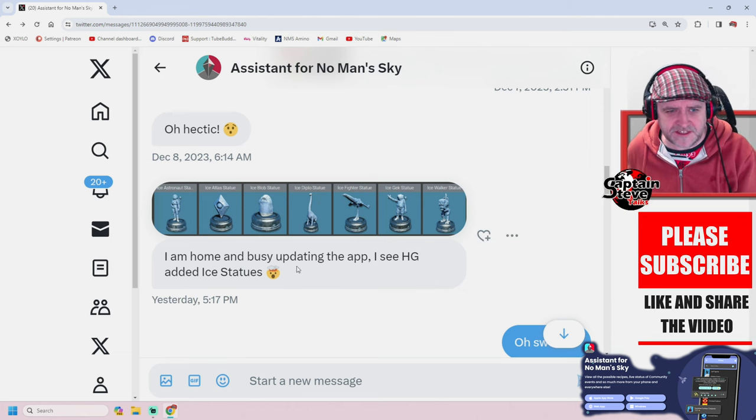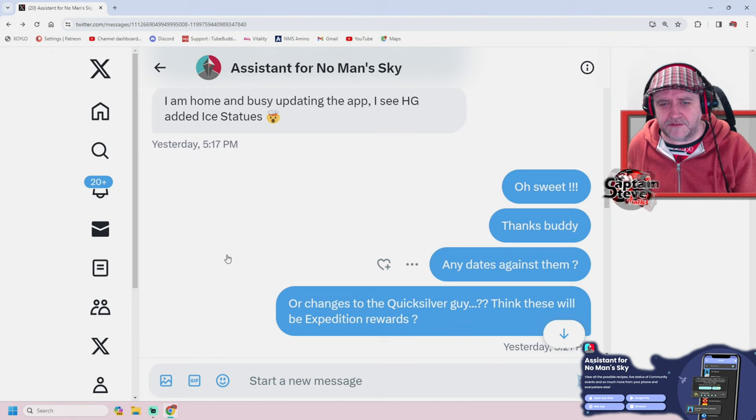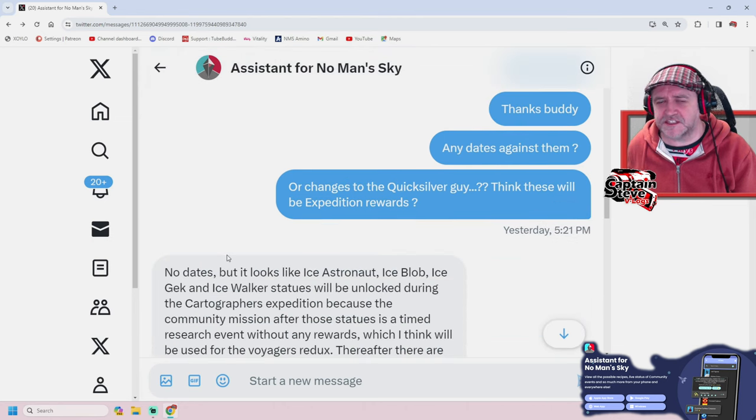He's home and busy updating the app, and he says he sees Hello Games added ice statues — mind-blown emoji. And I put, 'Oh sweet, thanks buddy.' And I danced against them. All changes to Quicksilver Guy. Think these will be expedition rewards? Lots of questions, more questions than answers.